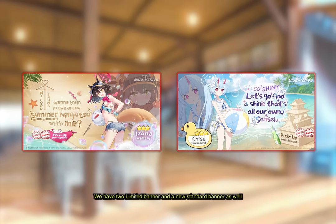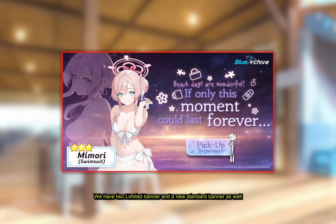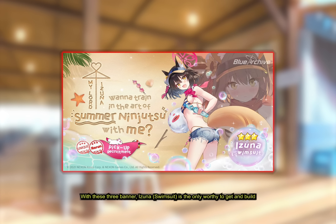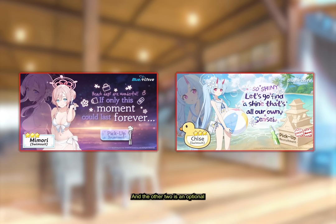So gentlemen, we have 2 limited banners and a new standard banner as well. With these 3 banners, Izuna swimsuit is the only worthy one to get and build, and the other 2 are optional.